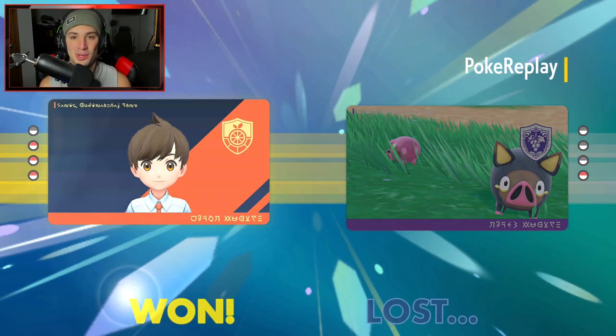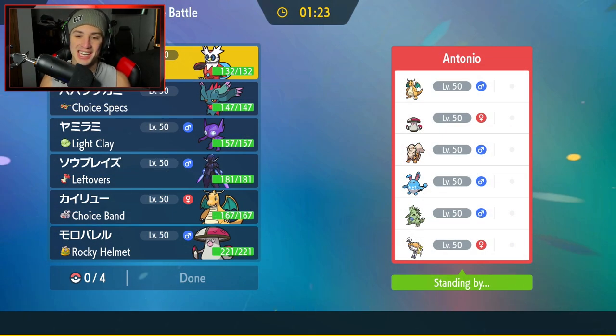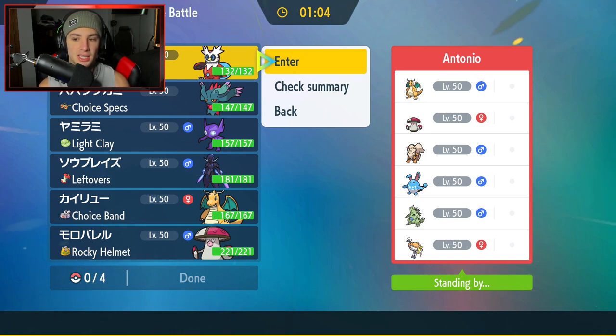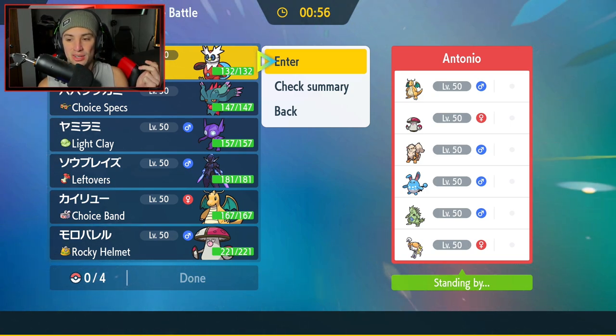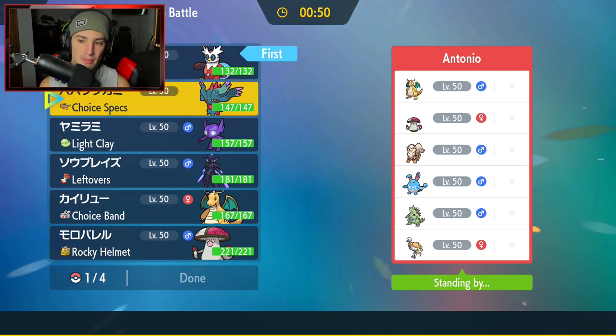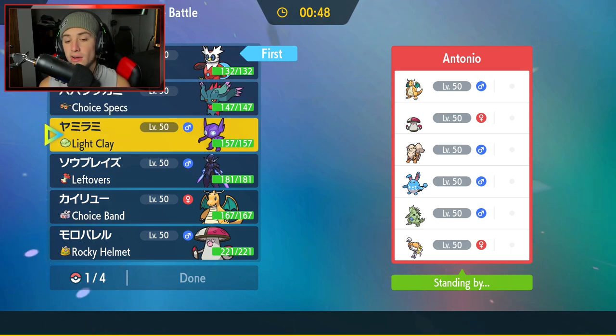Second match coming at you guys. I kind of want to do that Ceruledge combo again — setting up Bulk Ups and absolutely dominating. We're going up against a team with Arcanine, Amoonguss, and Dragonite. They also have Belly Drum Azumarill, Tyranitar, and Speed Boost Espathra. Iron Bundle is definitely a solid lead — super effective onto Dragonite and Amoonguss with Freeze Dry, and super effective onto Azumarill, Arcanine, and Tyranitar with Hydro Pump.